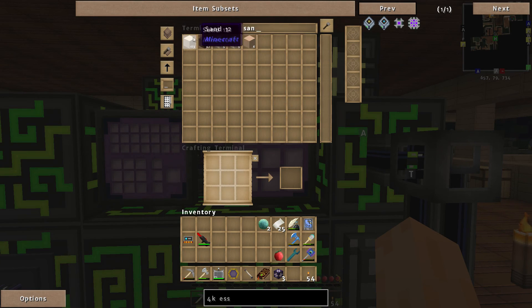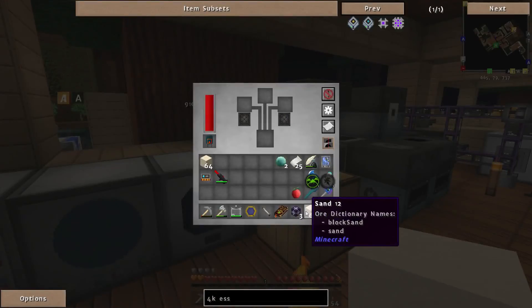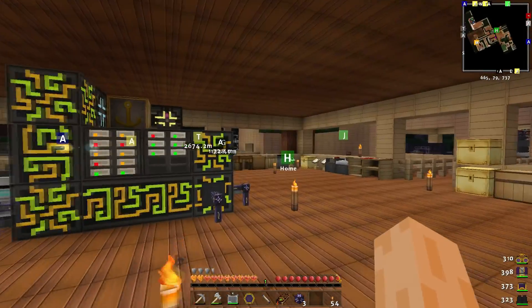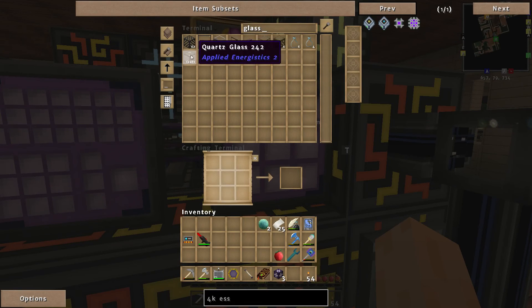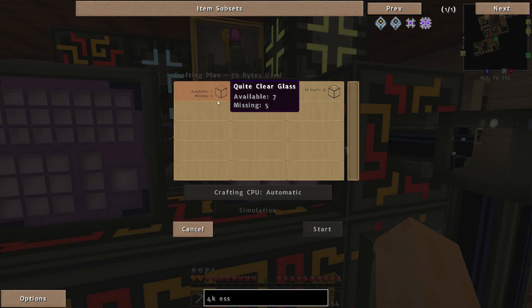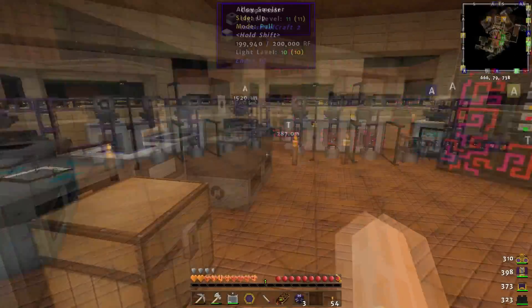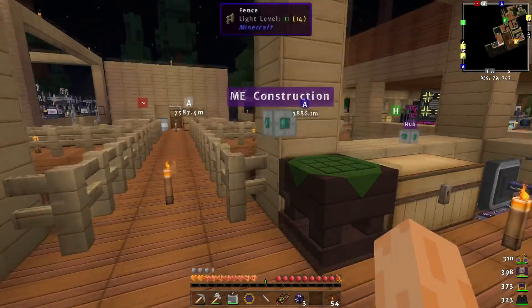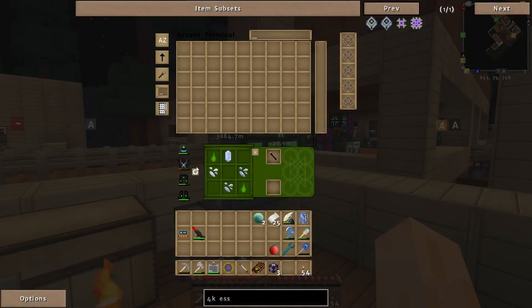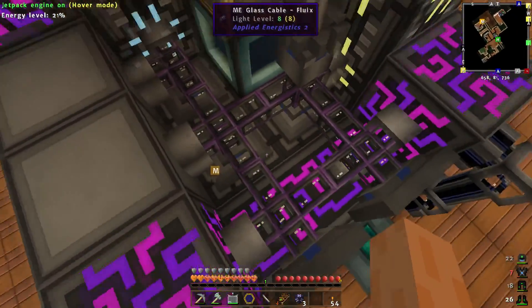Let's make some quartz glass. We need to go over to the alloy smelter. I think I need to sort out my glass recipe — I've done something weird with it. Quartz glass — I think I've used quartz glass when I should be using quite clear glass. Let me grab my armour so I can fly in here.